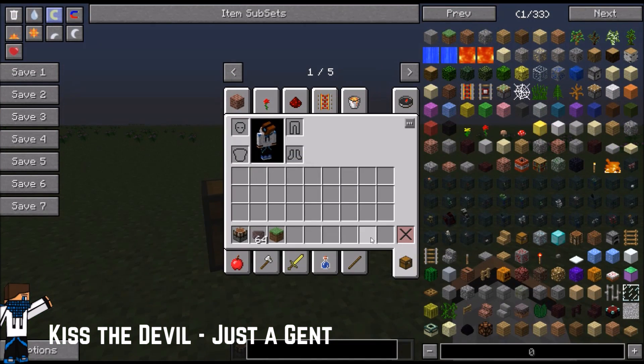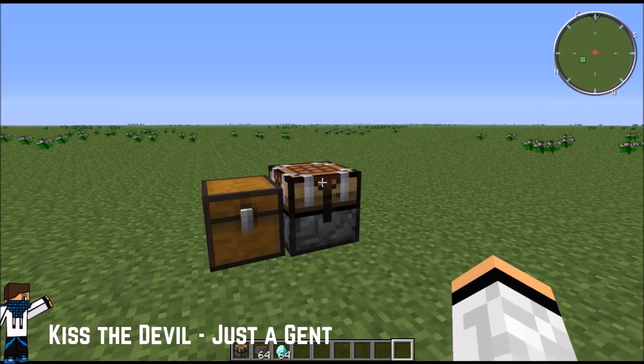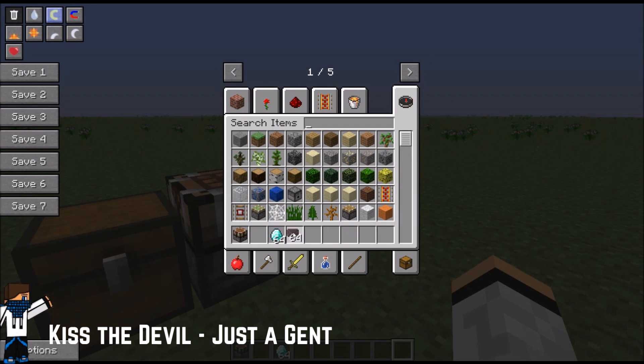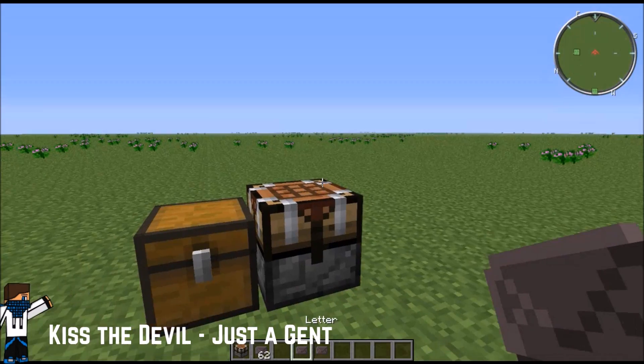It's actually very easy. We're going to search up some diamonds here — who doesn't love diamonds. We're just going to grab a stack, however much you guys have. We're going to space them out like that, make sure they're both blank letters, and we're going to put in one of those letters with the stack of diamonds. That's it.